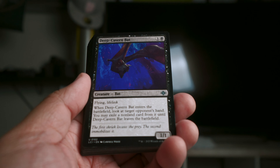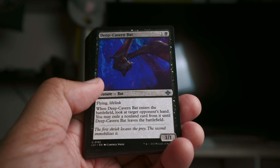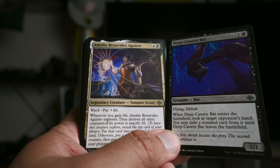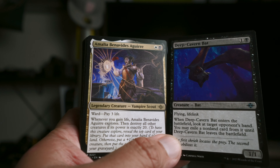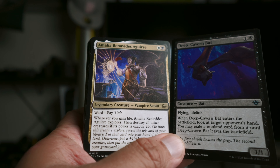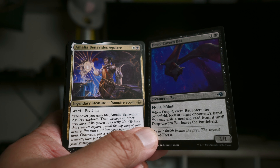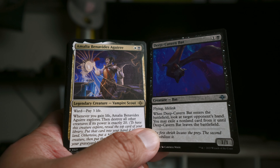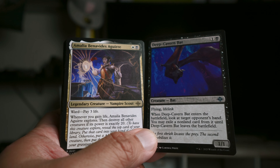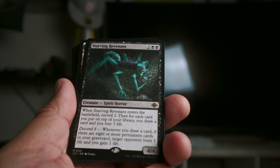Deep Cavern Bat — this was really cool. It gets a card out of their hand, it's flying, it's lifelink, it's so annoying. This in conjunction with Amalia Benavides Aguirre is great — the bat hits for lifelink, and whenever you gain life Amalia explores. It's a great little combo. I was so happy when I saw the bat and Amalia in my opening hand for one of the games — that was amazing.